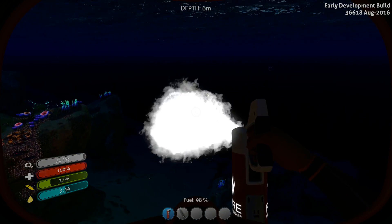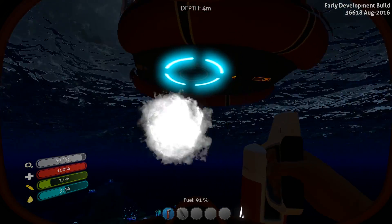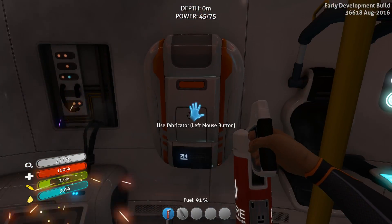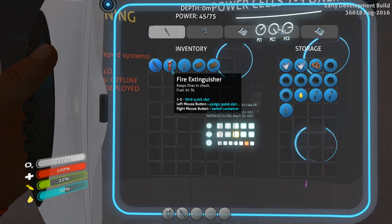You can get the fire extinguisher out underwater and use it to scoot around as an early way of propelling yourself around. It's not necessary — once you have fins you're mostly good. But if you feel like that would be a fun thing to do, you have that option.